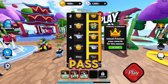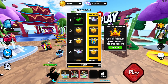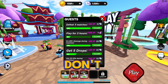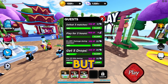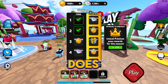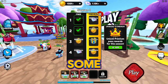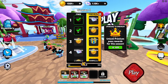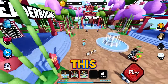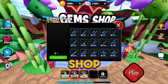They do have a season pass — a free and a premium version. They have quests, and these quests do go with the season pass. You complete them and you can get some good rewards: 20k gold, 1k gold boost, 40k gold, 200 gems. If you need gems in this game, there is a gem shop.